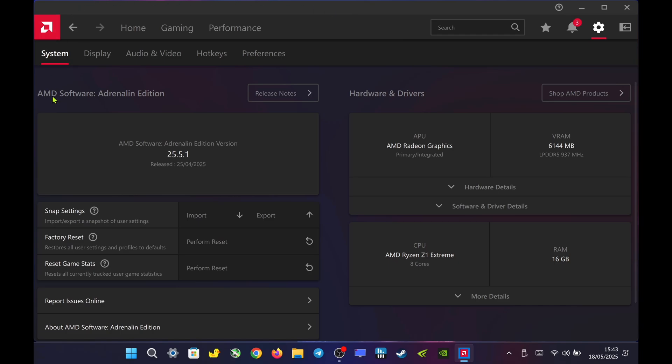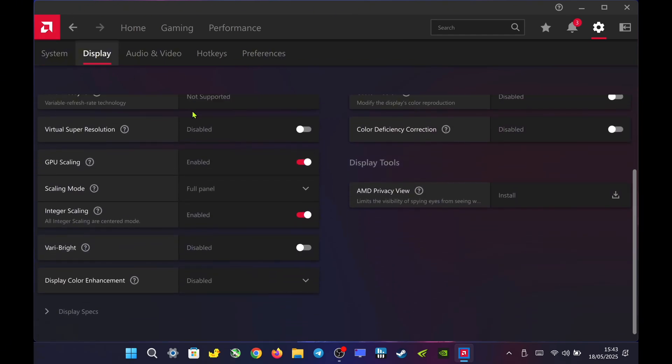First, open the AMD Adrenaline software and go to the display settings. From there, enable GPU scaling, set the scaling mode to full panel, and make sure integer scaling is turned on.